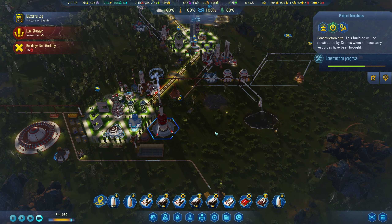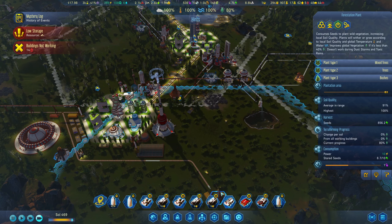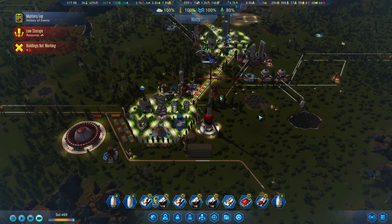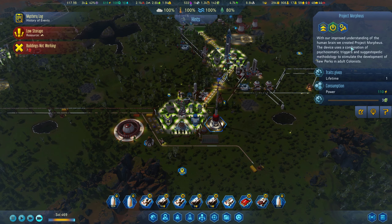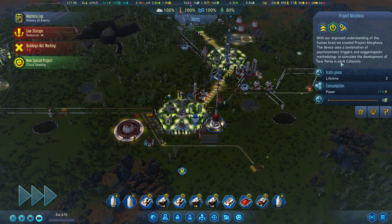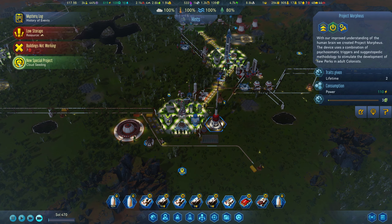This is probably where we will finish things for today. Mixed trees, trees and bushes - this is all good. That looks pretty cool actually. This will help us - we have a new special project: Cloud CD. I think this will help us figure out those mystery events.